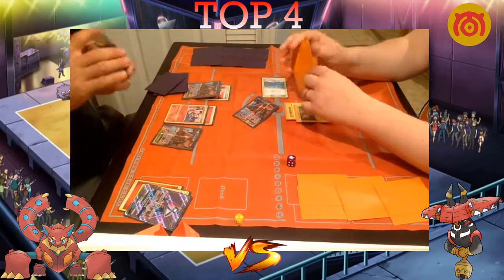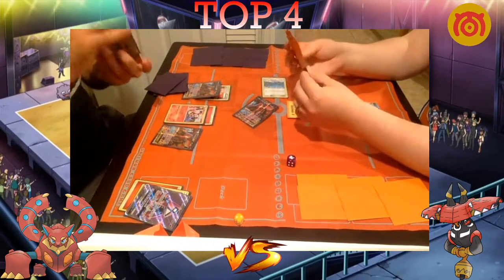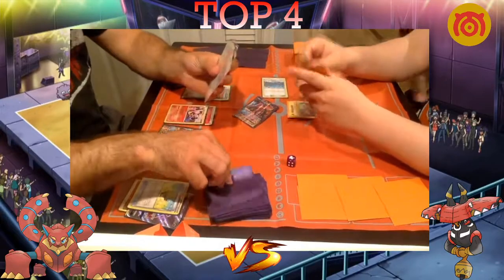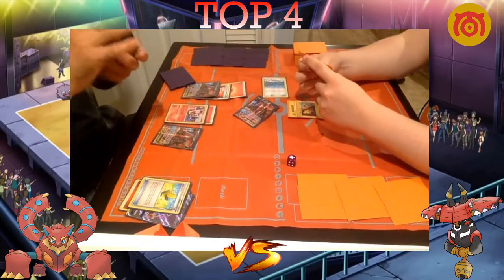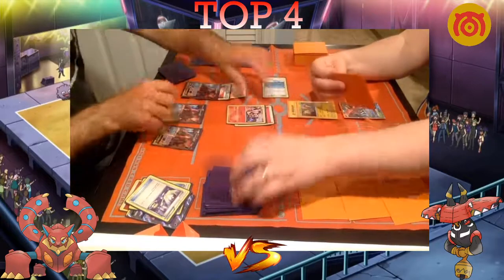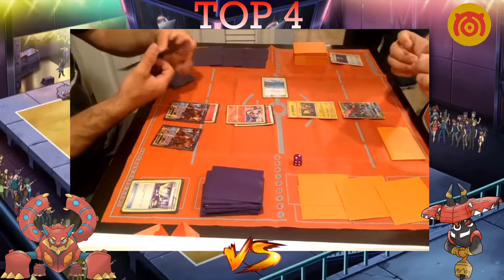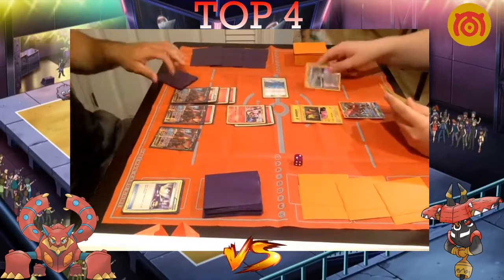Newey is going to grab a third Volk EX. He wants to check his prizes — not sure if he drew into further fire energy. He does see a fire energy so we're going to see another Steam Up. He plays a Max Elixir — Mike Newey never whiffs a Max Elixir — he gets two fire energies. He hits the Max Elixir, plays the Switch, does a second Steam Up hitting for 80 damage, then Power Heaters. That one Volk EX with the Fighting Fury Belt is almost ready with just one more attachment.